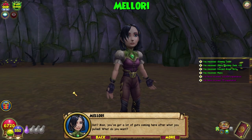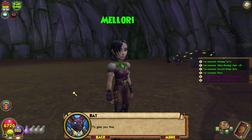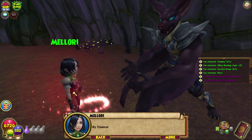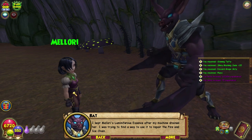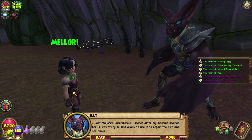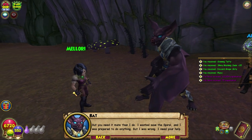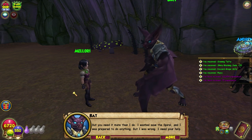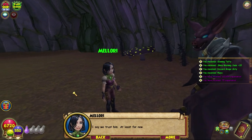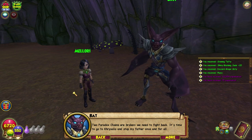We need to move quickly, the end game is upon us. Bat - you've got a lot of guts coming here after what you pulled. What do you want? I want to give you this - my essence. I kept Mallory's luminiferous essence after my machine drained her. I was trying to find a way to use it to repair the fire and ice chain, but you need it more than I do. I wanted to save the spiral and I was prepared to do anything, but I was wrong. I need your help.